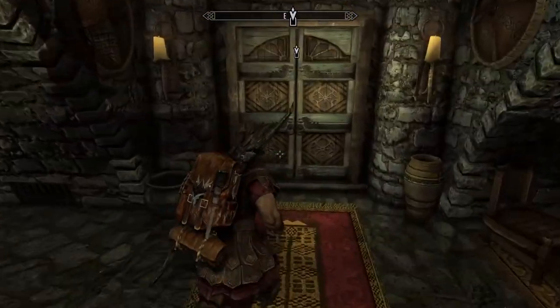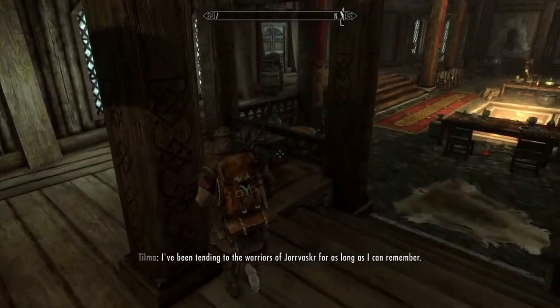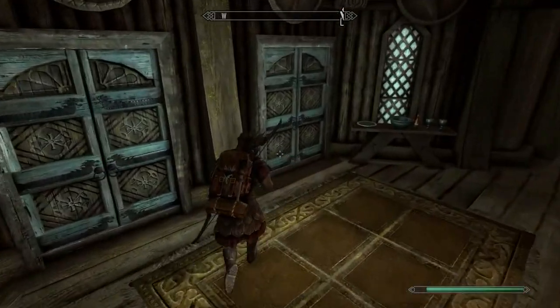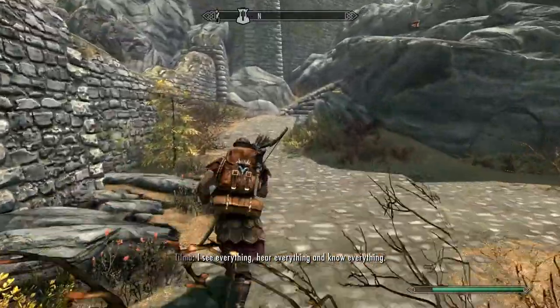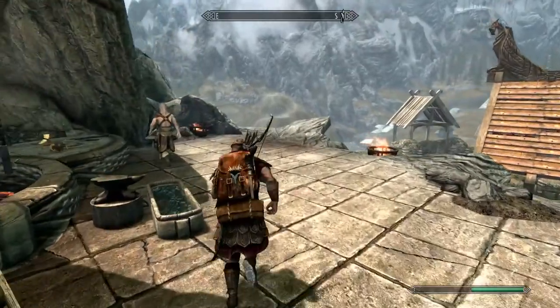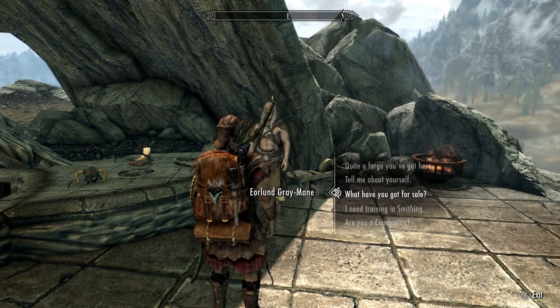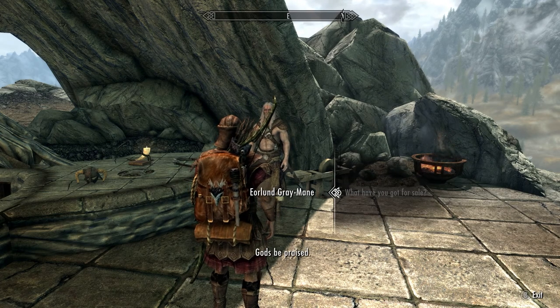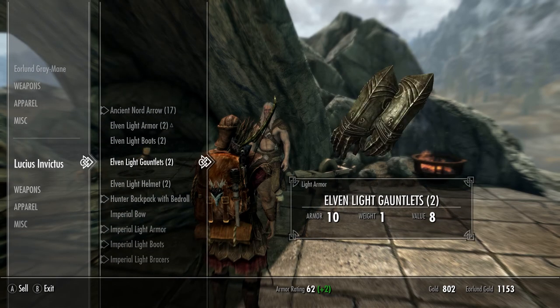Alright, let's go talk to Eorlund again and see if we can sell some stuff. I know I have that sword and I don't have a need for it. Let's go to my house first and drop some of the stuff I have on me so I'm not overly encumbered. Home sweet home.